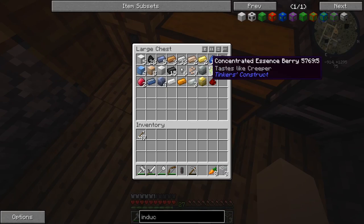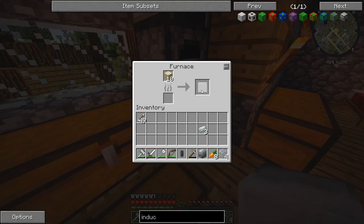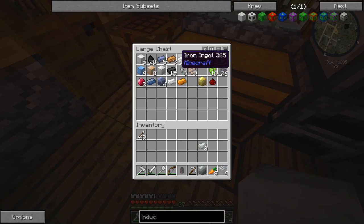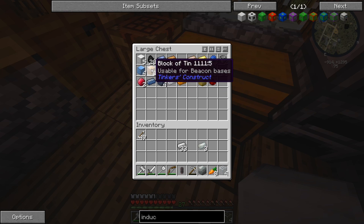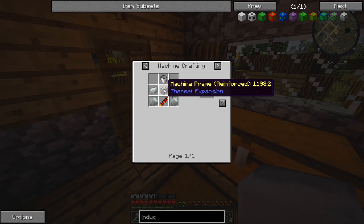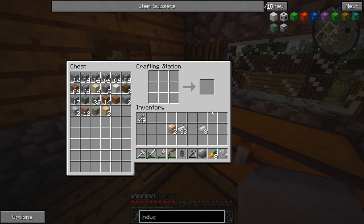Might as well grab our invar — there's an invar block and three invar ingots. Our last piece of glass looks like it's done. We also need some tin and iron — there's iron and blocks of tin — so that should be more than enough. Let's try and make the induction smelter. Let's wait for the basic frame to come up, then we need to make the tin gear. We need to break down the blocks so we can auto-craft those.